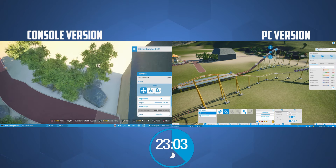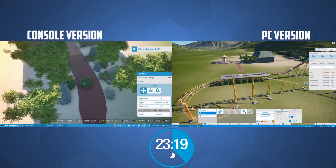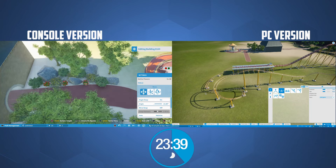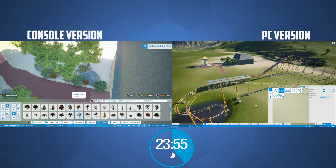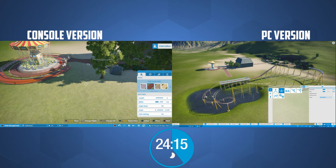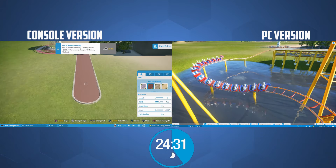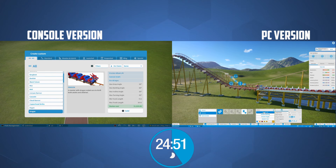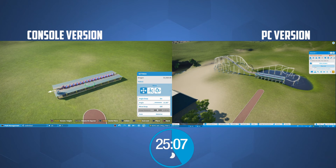One thing I struggled with on the console side was figuring out how to auto-finish the ride or complete the track — I figured it out eventually, but it was a bit of a pain. Also, watching back the footage now I noticed the pond we built underneath the coaster on the PC version I actually forgot to do on the console version, so let's add a few extra seconds onto those timings at the end.